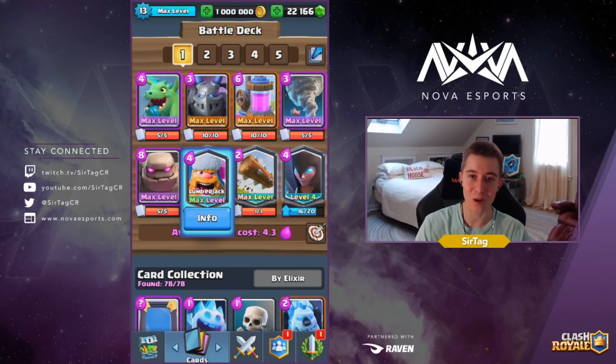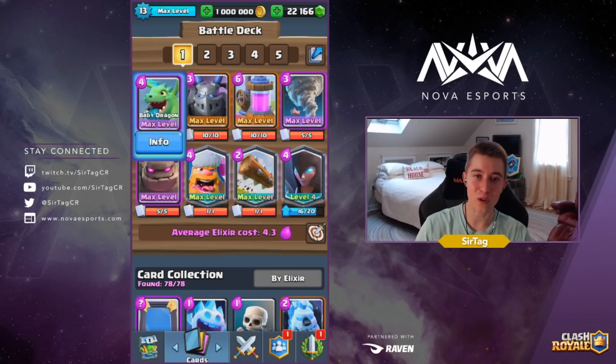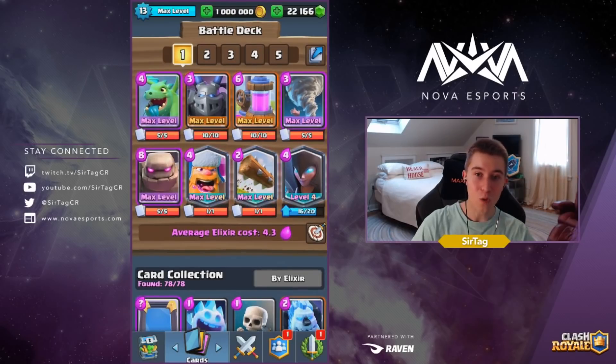You're always gonna kill their tank first, and then that will allow you to work on their supporting units while they're still working on your golem. Tornado has pretty awesome synergy with Baby Dragon especially on defense, and it will ensure that you don't lose to any Hog Riders. One huge weakness of this deck is if your opponent starts with pump and you don't — there's really no great way to punish them.